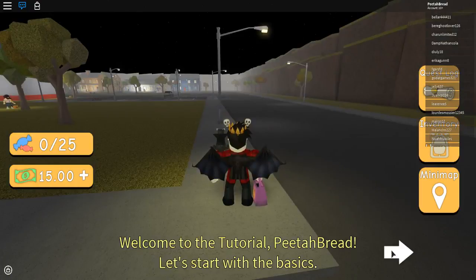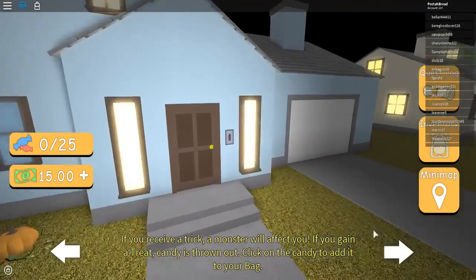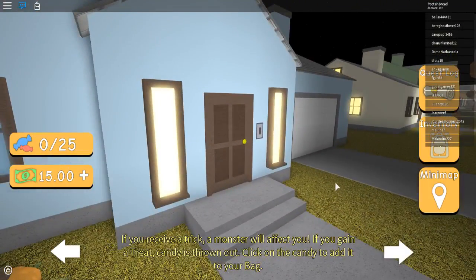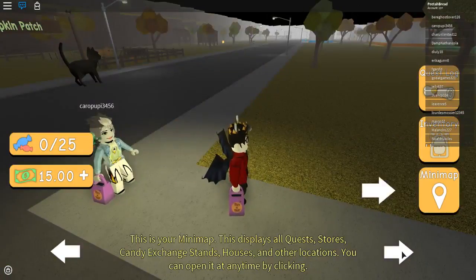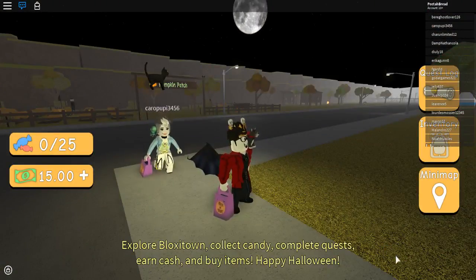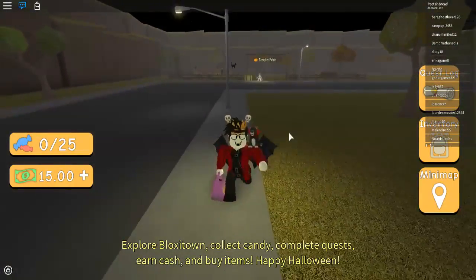Welcome to the tutorial, Peterbred. Let's start with the basics. This is a house. Walk up and ring the doorbell by clicking to reveal a trick-or-treat. If you receive a trick, a monster will affect you. If you gain a treat, candy is thrown out. Click on the candy to add it to your bag. This represents your candy. So this is just like every other trick-or-treating game in Roblox.